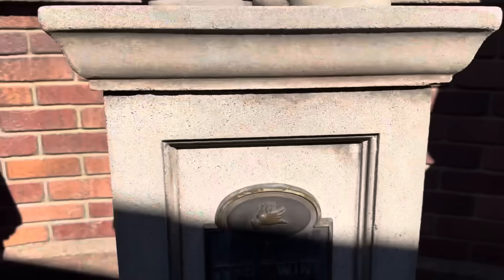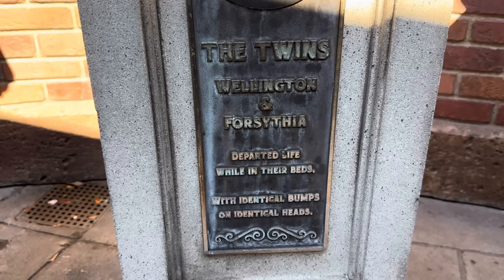The canary seed is coming out of the bag, so the twins are the ones that murdered Aunt Florence. If we read their epitaph: 'Wellington and Forsythia departed life while in their beds with identical bumps on identical heads.' So somebody came in and hit them on the head while they were sleeping with some type of mallet or hammer. Who's left? Cousin Maude.